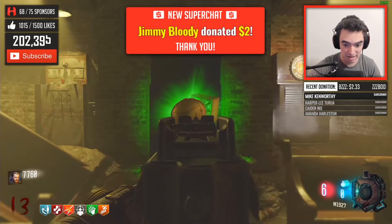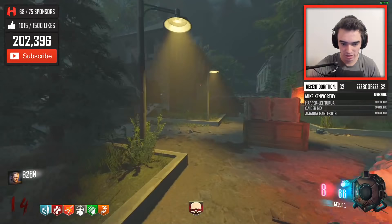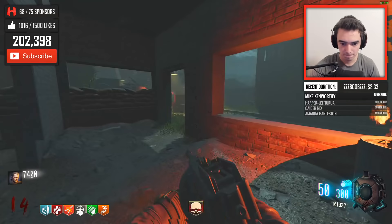Yo, Jimmy Bloodley comes in with a $2 — I appreciate that, man. Thank you very much for the support. Jimmy Bloodley donates $2 through Super Chat — thank you. Can we get a Jimmy spam in the chat? Go buy more ammo for this as well. I think the buy for this was in here. No Mule Kick though — that kind of weirds me out a little bit. Unless this is a door or a barrier, which it looks like it should be.